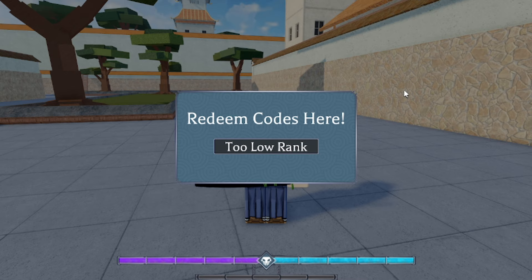Another working code is 'tmaiscool': T-A-M-A-I-S-C-O-O-L — too low rank but it does work. We also have 'eduardobrg': E-D-U-A-R-D-O-B-R-G — too low rank but that still works too. I need to rank up in this game. I used to play Type Soul on my main account and I was ranked up there, but this is my alt account, so that's why I'm showing too low rank.